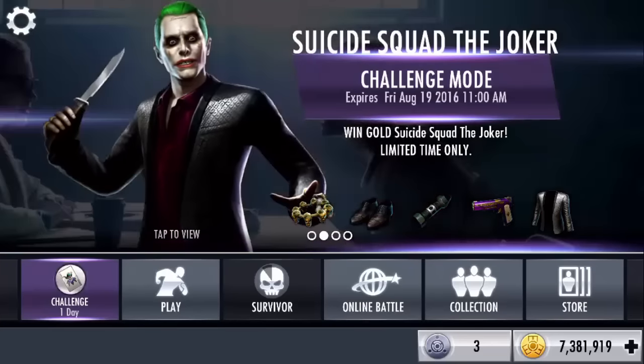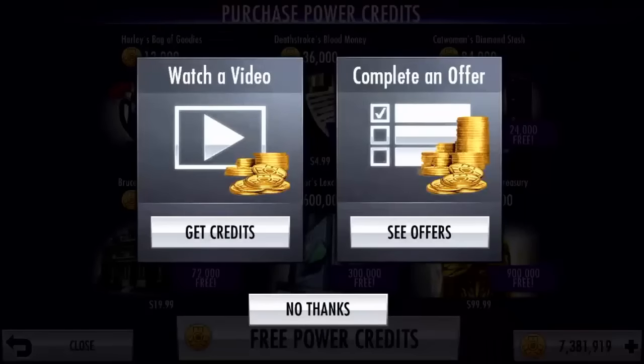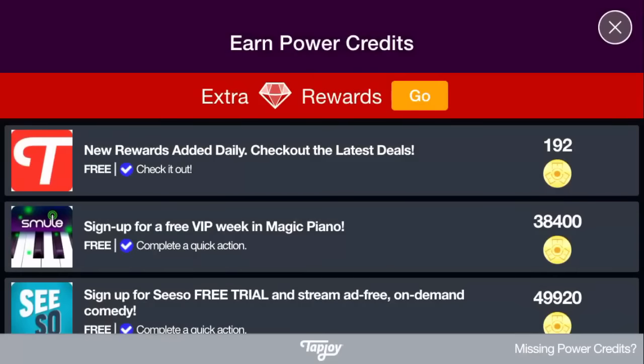First off, notice how I have 7 million right now. A way to get easy credits is going to this screen. All you have to do is press the plus coins button and then you get to this screen. After that, press for your power credit, see offers. Then wait for this to come out.